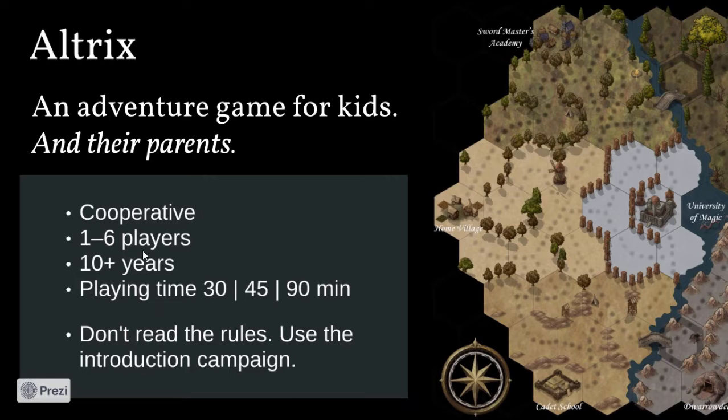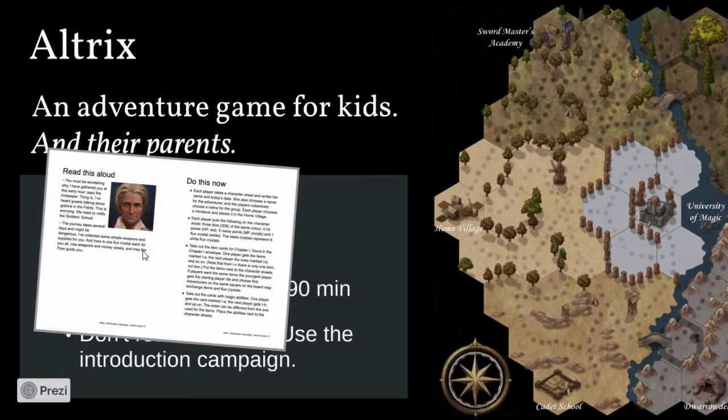I'm going to show you how the game works and tell you about the basics, as well as give a broader perspective of what happens. This is an excerpt from the introduction campaign booklet. There are five chapters and one epilogue that you play through, and once you've completed all of those, you have all the rules and can play again from the start. Every chapter has some game story that grows, instructions for the players, and new rules introduced.